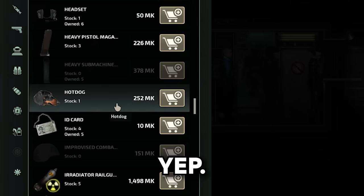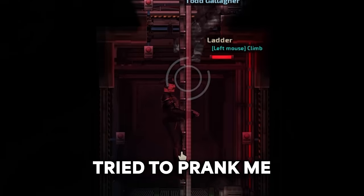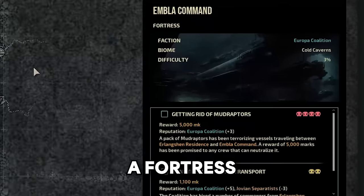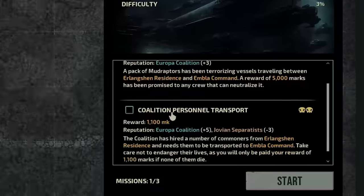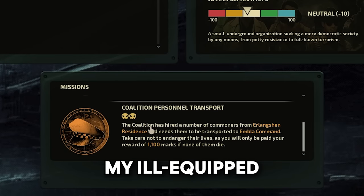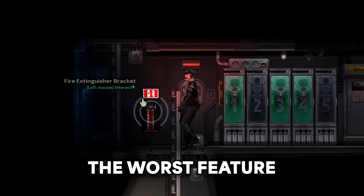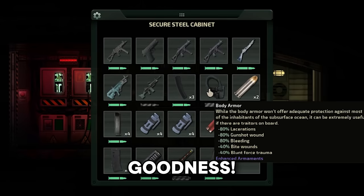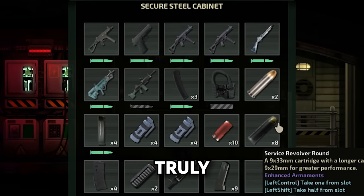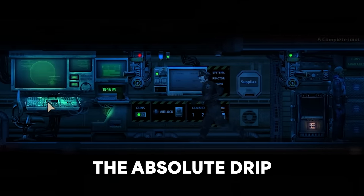I got a molded barrel — he just tried to prank me. Embla Command, a fortress — getting rid of mud raptors and coalition personal transport. Enter my ill-equipped submarine, nothing can go wrong. The worst feature of Better Barotrauma: you have to put batteries in your headset. This uniform is actually sick — the drip in this mod is out of this world.